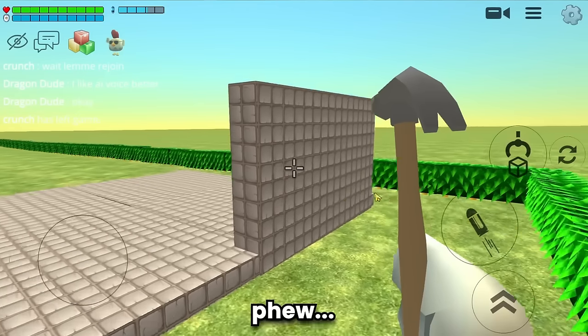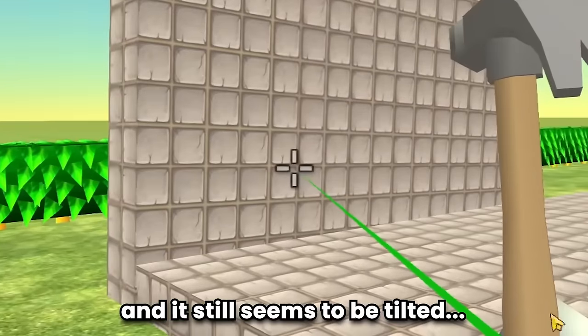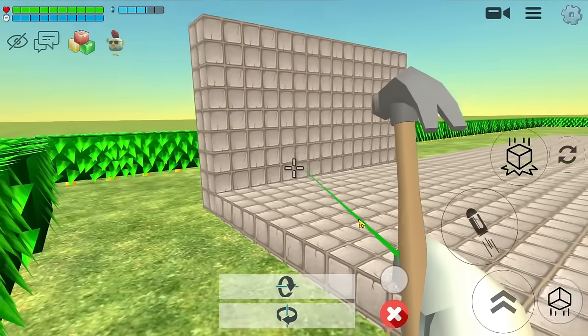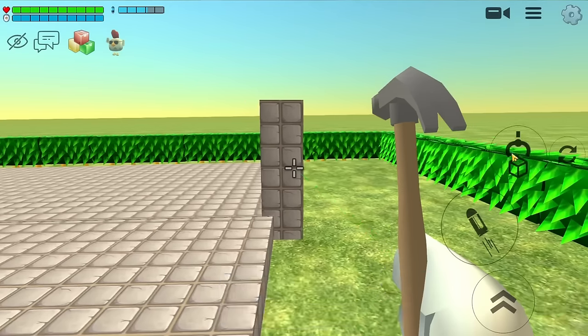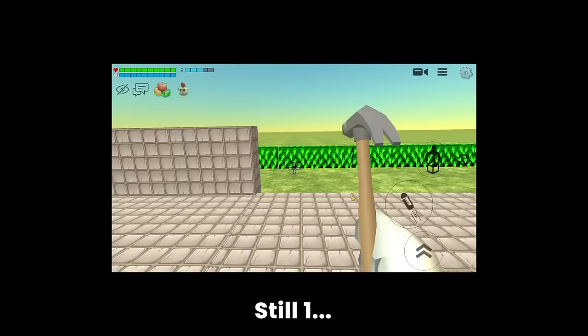The floor part of the swimming pool is already finished — now it's time to make the wall part. Adjusting this wall really takes a long time, and it still seems a bit tilted.